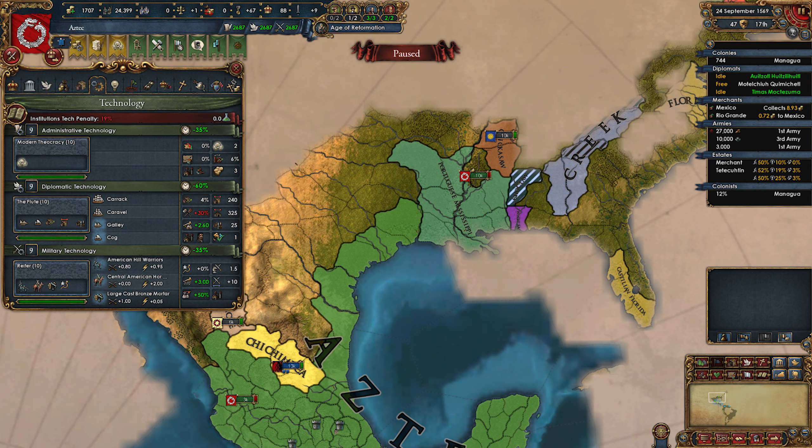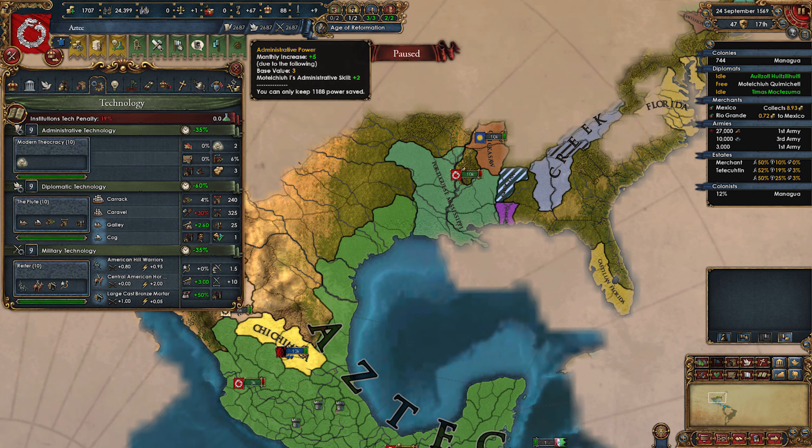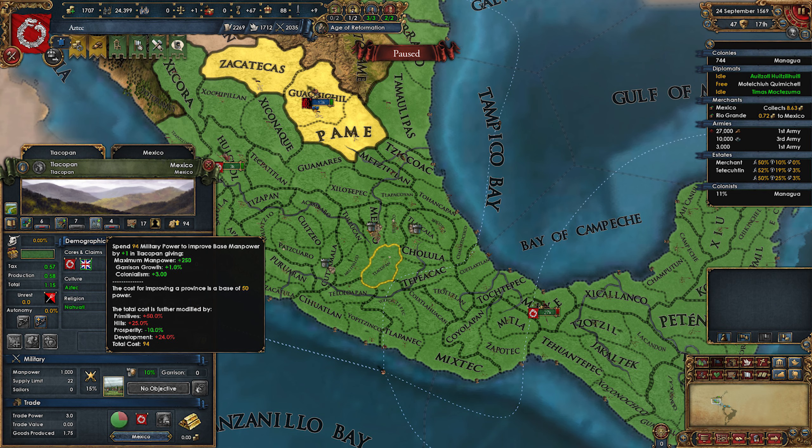In my game I was able to do this in 1569. The timing varies but it should be somewhere between 1545 and 1565. Now once you reform, you get all the institutions they have and your monarch point cap is reduced. For example, in my game the monarch point cap was at 2687 before reforming. When I reformed, the cap went to 1188 because Portugal hadn't embraced printing press yet. If you take a tech or idea now, instead of paying the cost the game just brings your stockpile down to the new monarch point cap, meaning you lose about 1100 monarch points per category. Monarch points are the most valuable resource in game — we should not waste them ever. So spend all your extra monarch points first on developing provinces, especially gold mines, then take the techs and ideas.